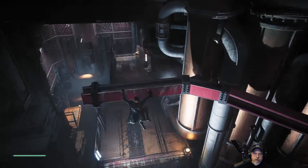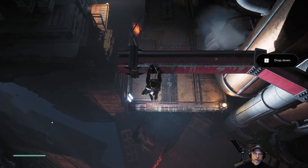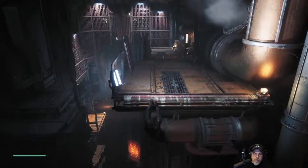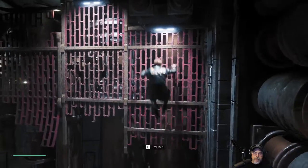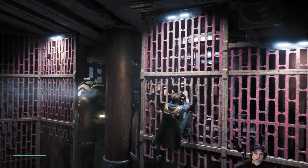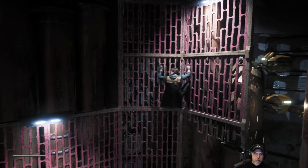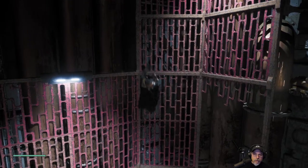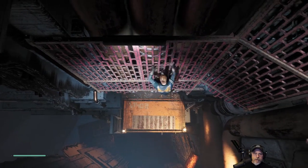That's our buddy there. Z to drop down - does he grab by himself? He does. Whoa! This is kind of a fun little tutorial. 'How'd you get here?' Looks like we go down here.